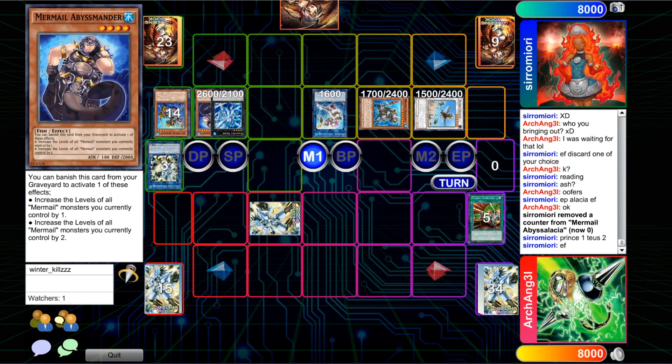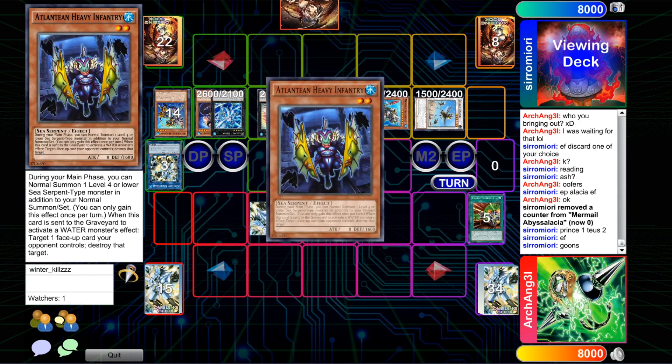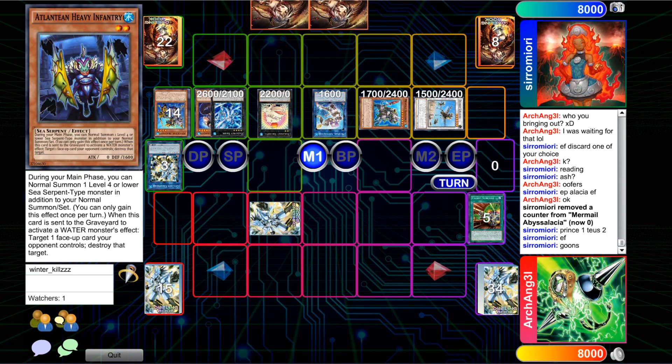Another level four Water to help go into Bahamut Shark, and that of course alongside is going to bring out Toadally Awesome — really just trying to secure the game at this point. We'll see a Dragoons effect, and looks like it's an Infantry added. With Alacia still on board, Infantry is going to be a nice pair.